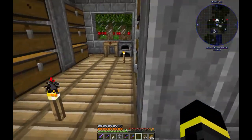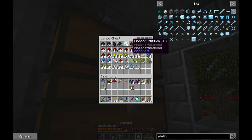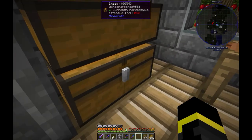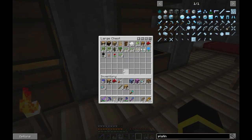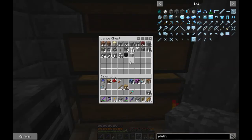First thing we need is one diamond and a stick, so let's make a diamond chisel. I think that's it. Let's put this away and use some cobble and marble. I think marble will be good to use, and cobblestone.